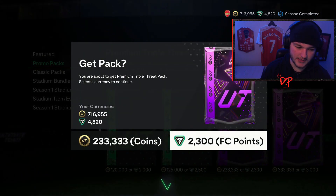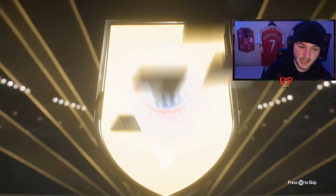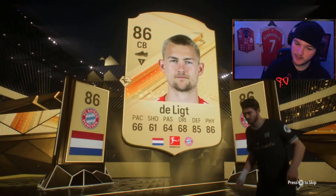2.3k FIFA points, 233,333 coin pack. It seems so hard to get these promos. Is that Van Dyke? Nope, it's not Van Dyke — double walkout though. There's a double walkout — flip for me, baby.